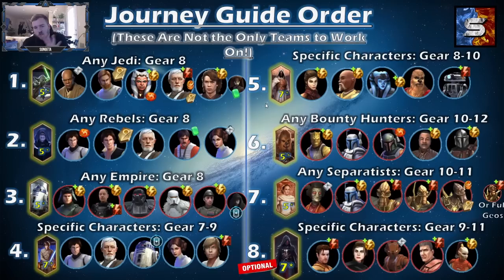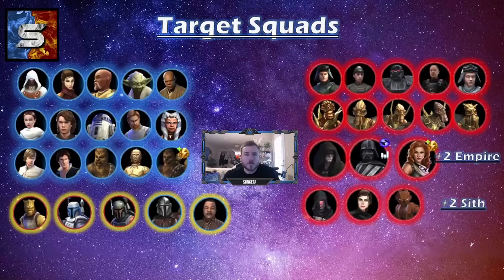So now looking at this whole screen, you might have put together that there are four main factions we're focusing on early. We are focusing on Jedi, Empire, Rebels, and Bounty Hunters. And that's going to be a theme that continues throughout this guide. It's going to help you achieve a lot of different things. And Separatists are there as well — that's more for the ship side of things. For the ground game, it's all about those four factions.